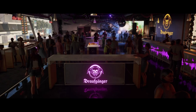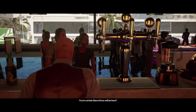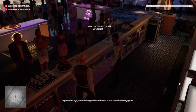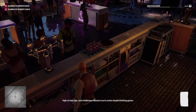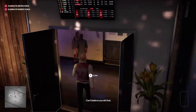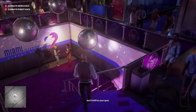Hey guys, welcome back to the channel. Today's episode is going to be a long one so I've tried to cut out as many parts as I can. We're actually going to be starting in the VIP lounge as the barman right from the start — we're going to be grabbing a bag of sugar, and as soon as we've got that we're going to leave this area.